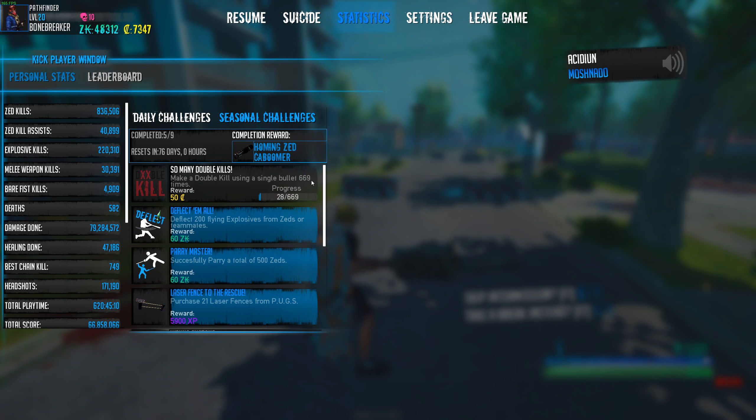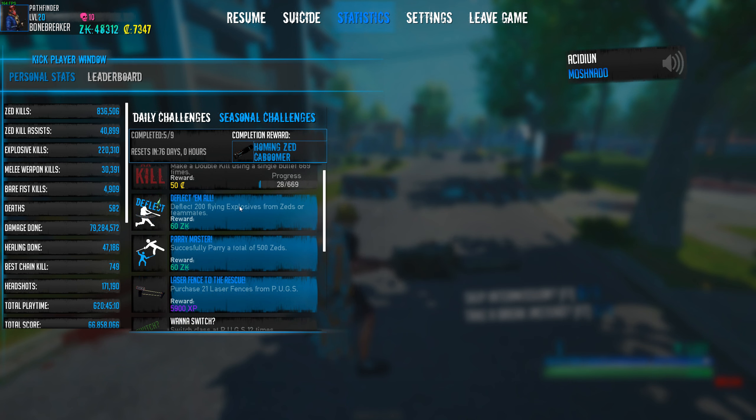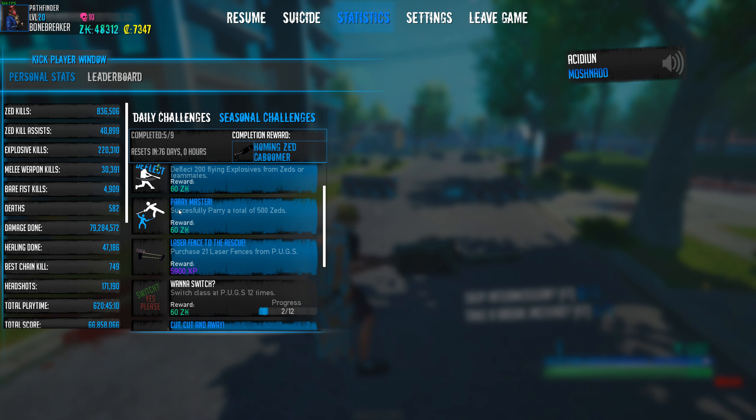It's kind of small, but honestly it's pretty freaking lit. So with the melee rework, we actually got parry and projectile deflection, and we also got some new moves when you actually swipe the Zeds.